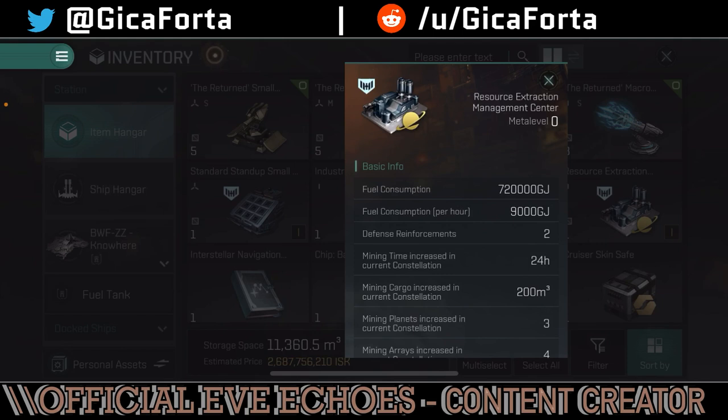So what we've got: mining time increase in the current constellation — that's 24 hours extra. When you go to Planetary Interaction and start populating a planet and begin your mining cycle, the default cycle is 24 hours. With a Resource Extraction Management Service, that is increased by another 24 hours, so in total you get a 48-hour mining cycle where you don't even need to attend to refresh it.